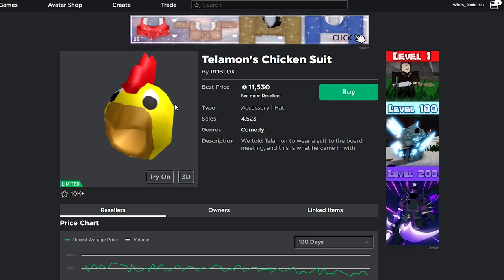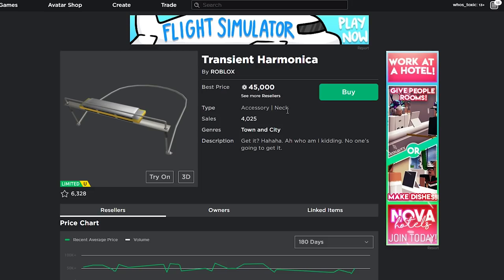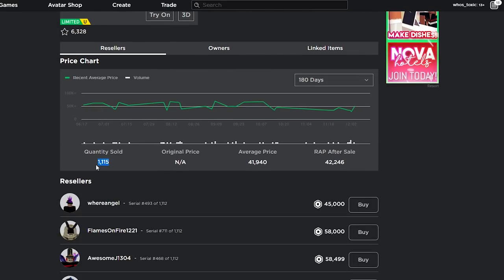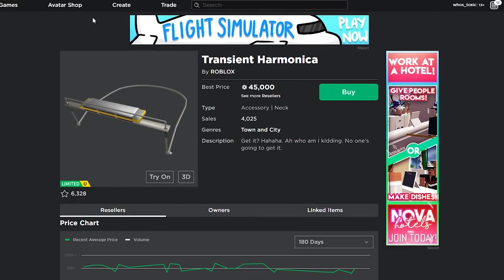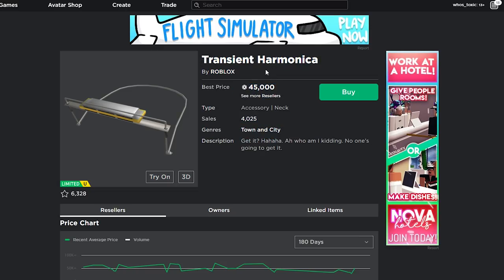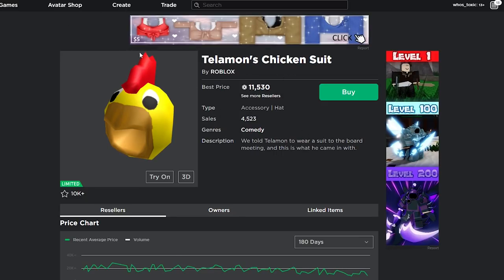Now let's talk about the next item on our list: the Transient Harmonica. This one was actually limited with 1,115 sold. I think this one is more memorable for me, only because I used to sit and trade in hangout in, like, 2013, and so many people had this. There's something about it — I just have it engraved in my head more than I do the chicken suit. But I still love the chicken suit nonetheless.